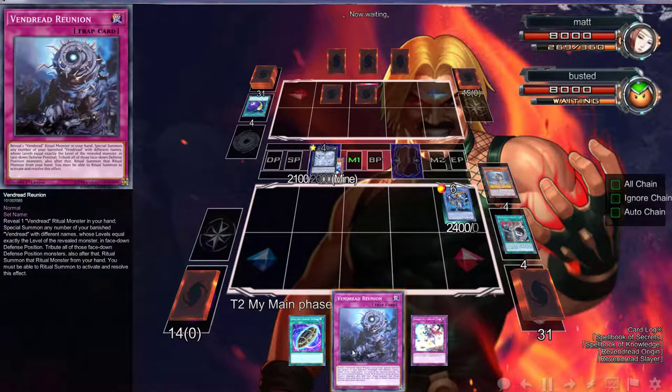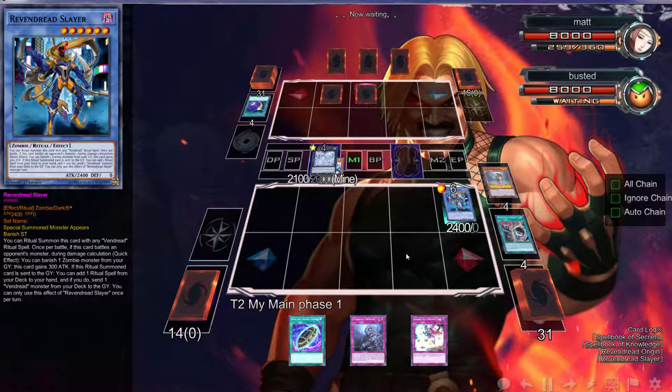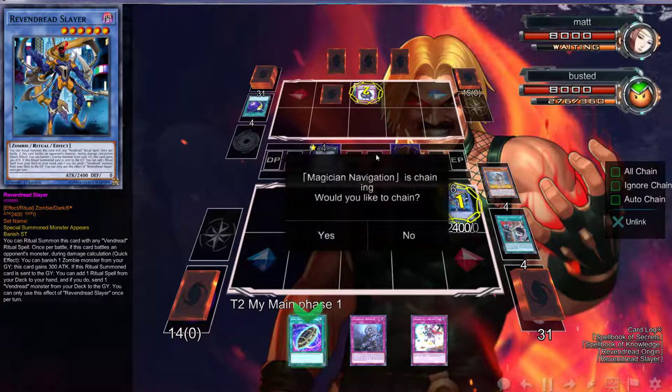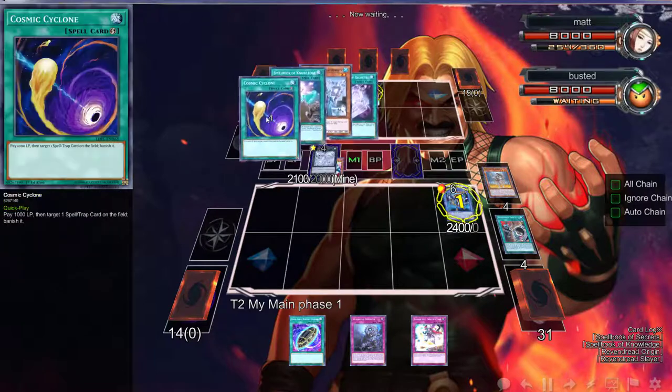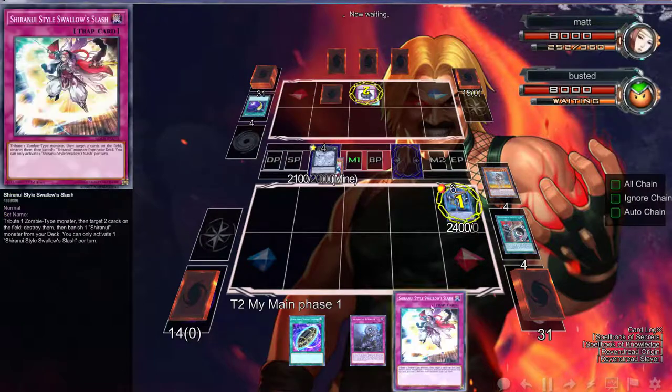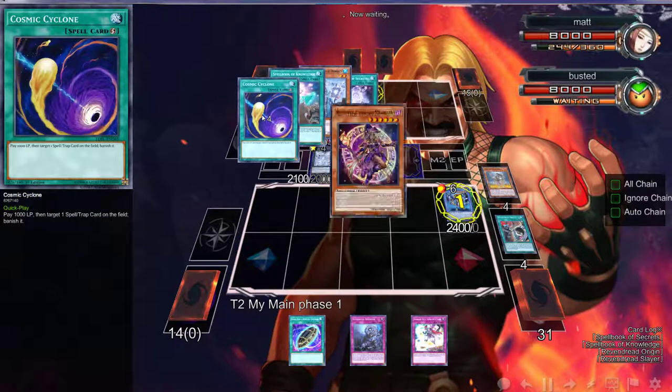Sadly we cannot get the ritual back because it wasn't summoned properly — that's the only reason. Otherwise we can definitely get it back, but Chimera needs to be in our hand right now. Magician's Navigation? What are you doing? We have Swallow Slash — I did not expect Dark Magicians. I randomly said last time this might be Dark Magicians, but I didn't actually see it coming. I mean it's just a spell, but this doesn't miss timing, that's cool.